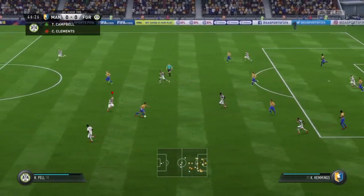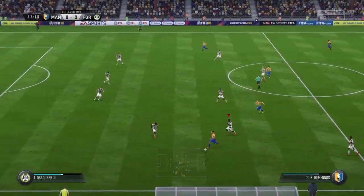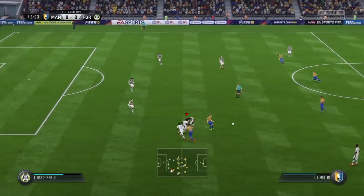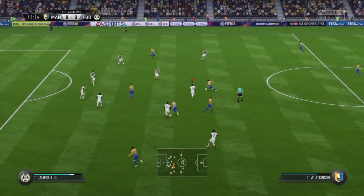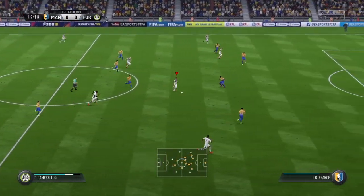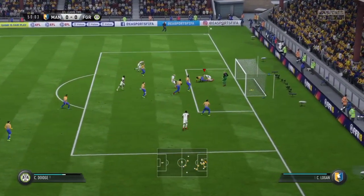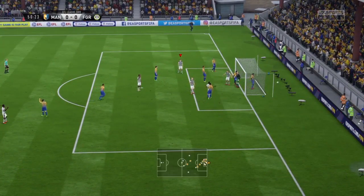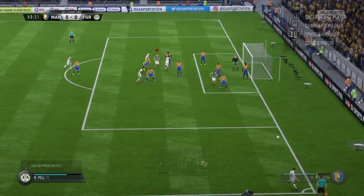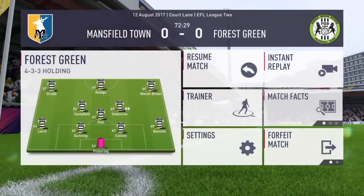Marsh Brown is on the ball there. It's been a fairly even game so far, not much between the two of us, a little bit disappointing that we haven't had better ball possession. Here we go — Campbell, you can see already his pace making a huge difference coming forward. Marsh Brown with the ball across, not able to reach Doidge there but we've got the corner. Hopefully we can make something out of this. Good save, good header — unlucky there.